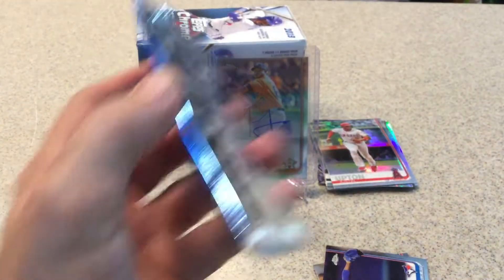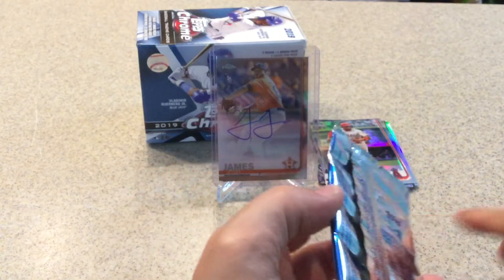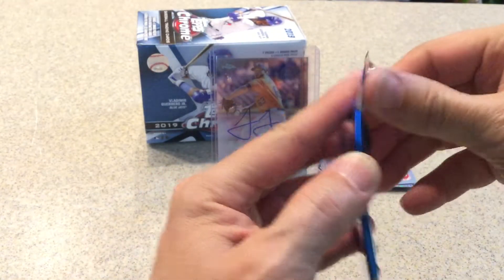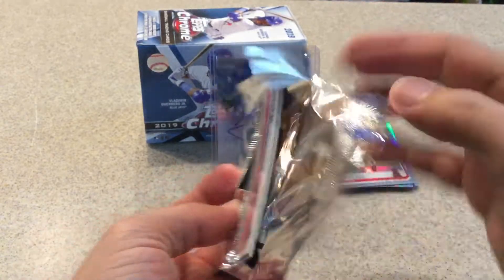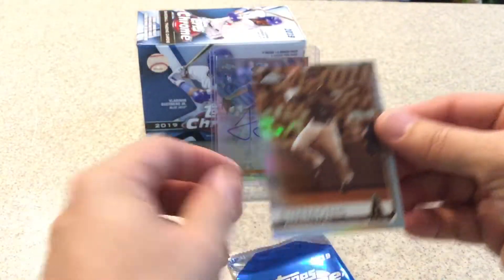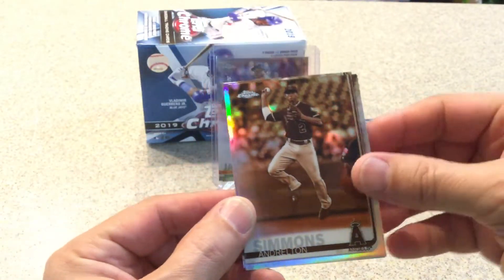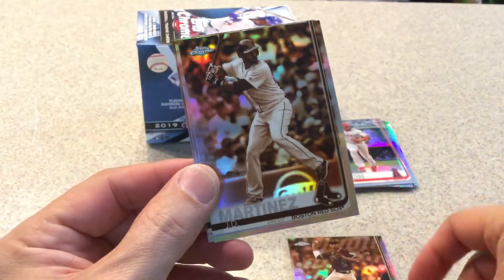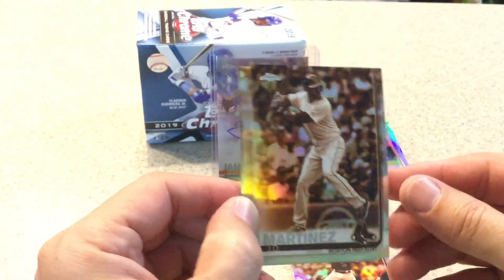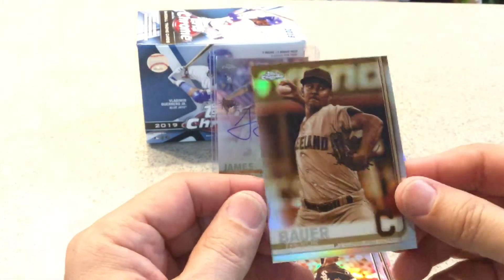Let's go ahead and get into our Sepia pack. We got Angelatin Simmons — you can see on the back it says Refractor — J.D. Martinez, Michael K rookie card, and Trevor Bauer.